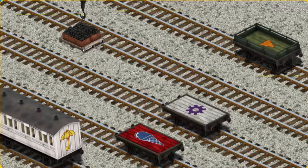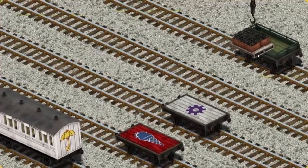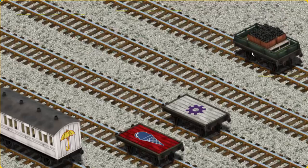Now the cargo must be loaded. Help Cranky find the green flatbed with an orange triangle. You've found it!